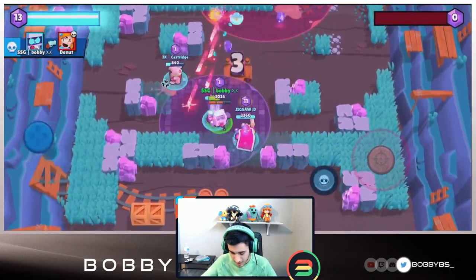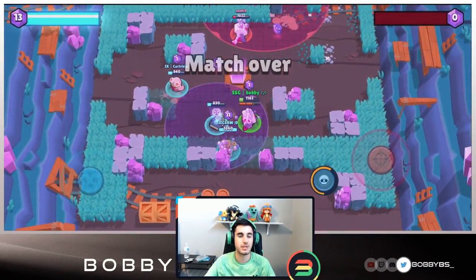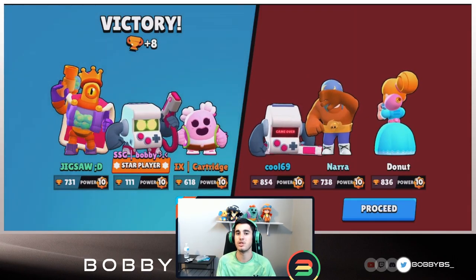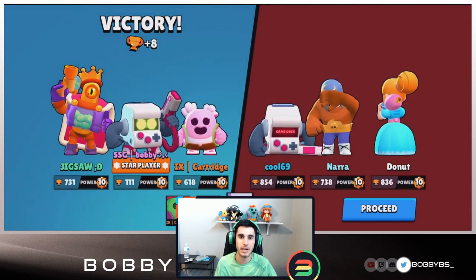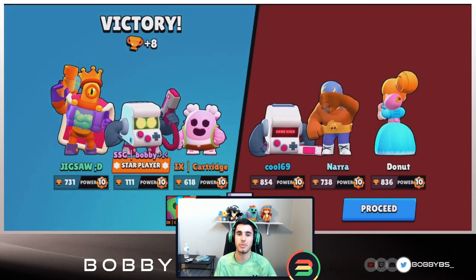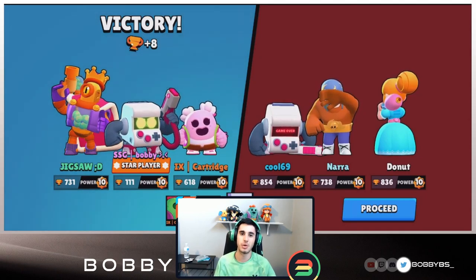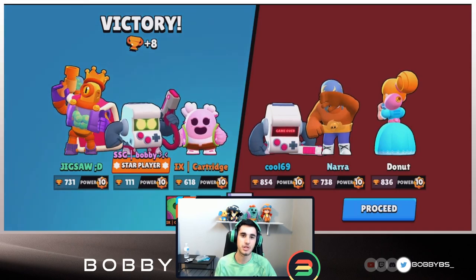We've done an amazing job on mid - we died once, which was on purpose. It's hard to die with this brawler since you have all that range. We spawn back up and we have the gem. That's two games - gem grab and brawl ball - where we basically went untouched and dominated without even needing the star power. That just shows how strong this star power is as a backup. We're going to go on to siege now, playing on Nuts and Bolts.